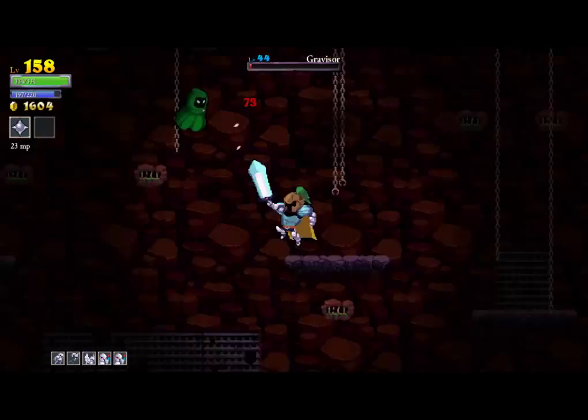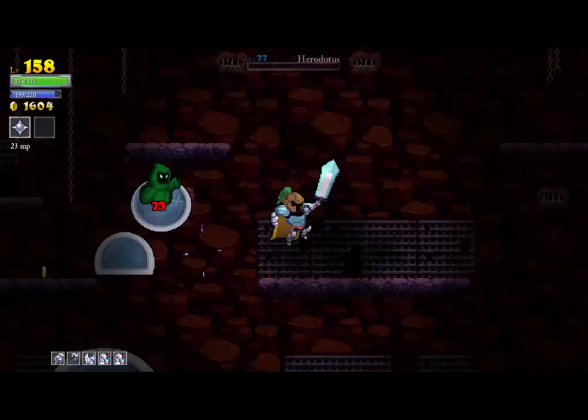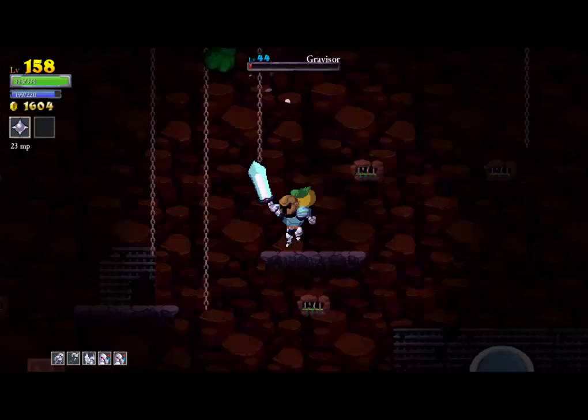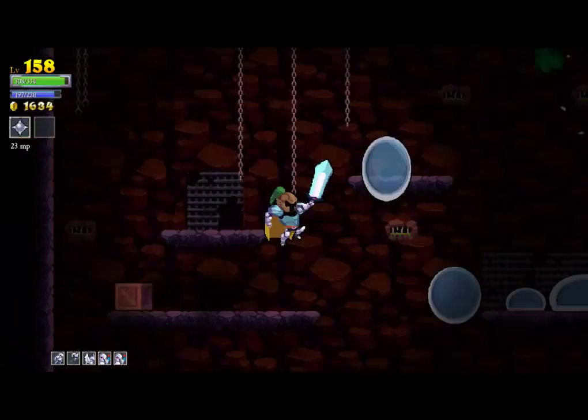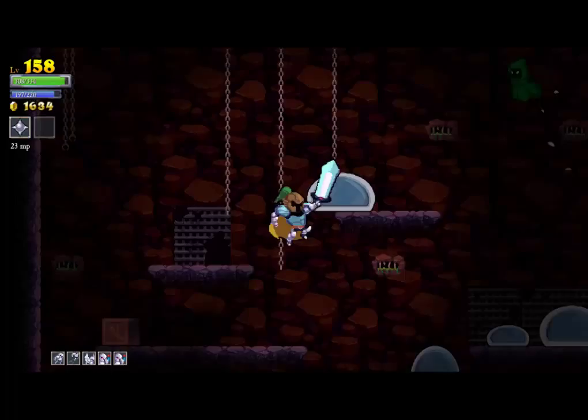Like you saw there, every time you drain his health he splits into two, and he's going to pop off one of these little green mages that shoot giant icicles out of the ground at you wherever you were standing. The slimes are aggressive and they'll follow you around, but as long as you don't let them corner you they're not really a threat. They're still big enough to see coming. The mages on the other hand are going to sneak up on you and take you out really quickly.